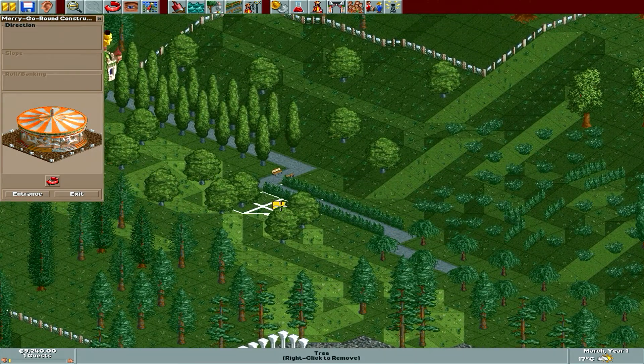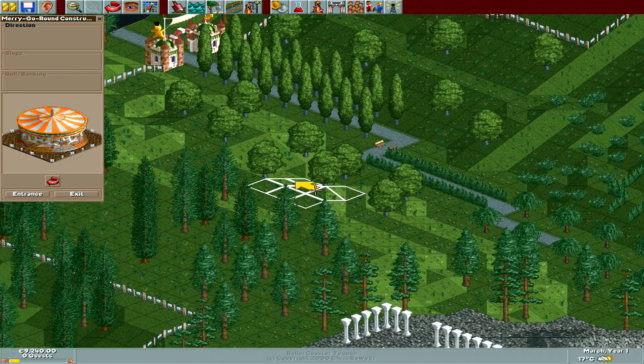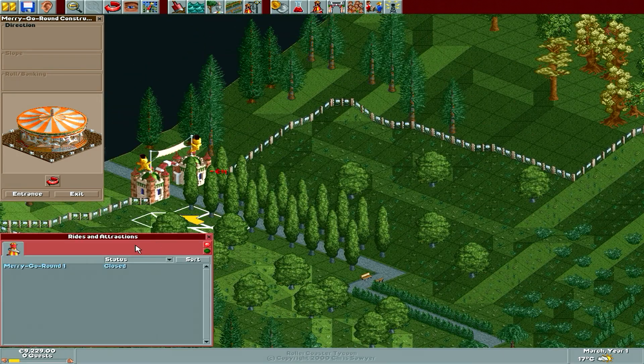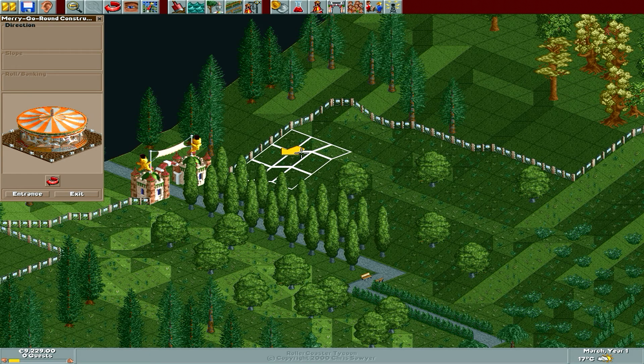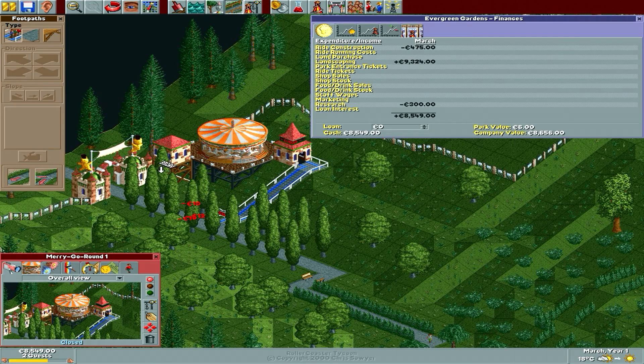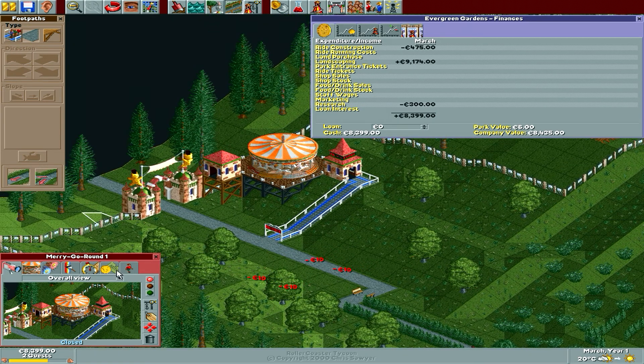And how better to start than with a merry-go-round? We have to bring music to our park somehow. Oh no! Our only guest left! I mean, what was he doing here anyway? I guess he was visiting the beautiful gardens. I kinda wanna switch over to RollerCoaster Tycoon 2, because there you have this landscape remove tool. Very useful.